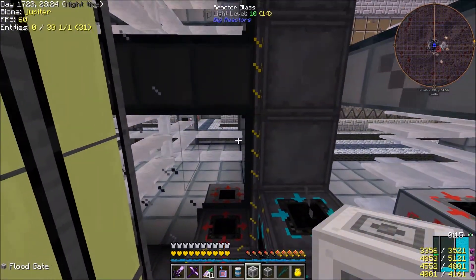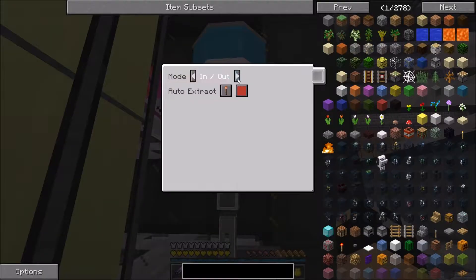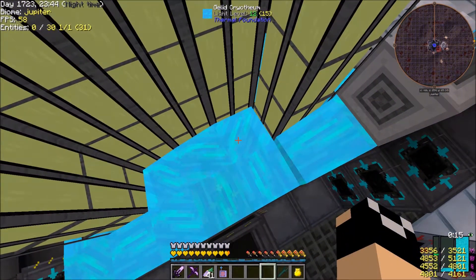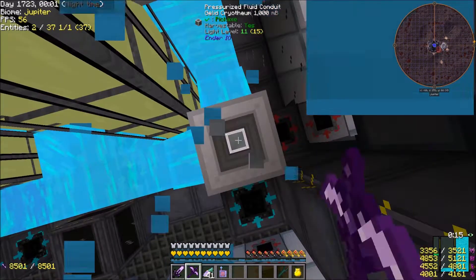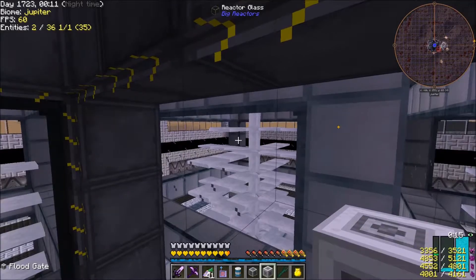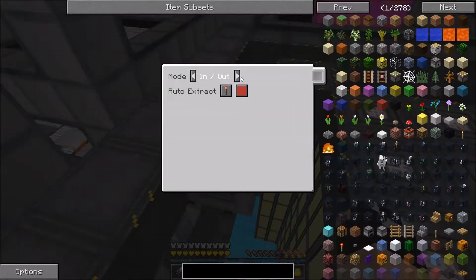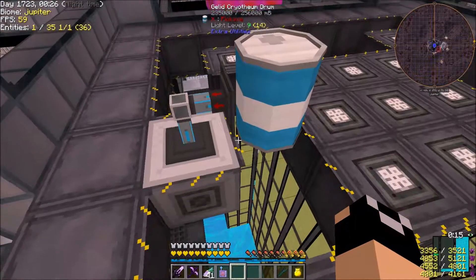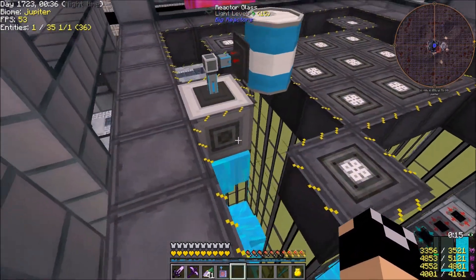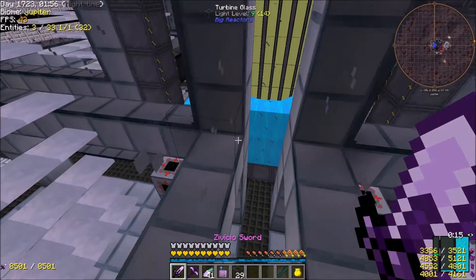With the turbine outputting and reactor inputting here, and the reactor outputting and turbine inputting over there — that's set. Now we need to flood this thing. I'll put the floodgate right here and set it to extract, always active — it's going to start putting down jelly cryothium. We don't want to stand in that. Let me put it up higher. One nice thing about jelly cryothium is it drops, so I think we can put it right here and it will measure the blocks beneath it. Let me get some turbine glass.